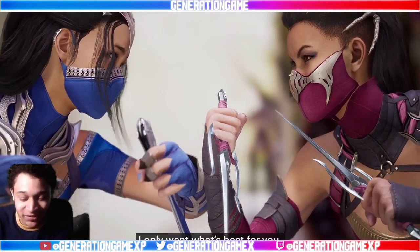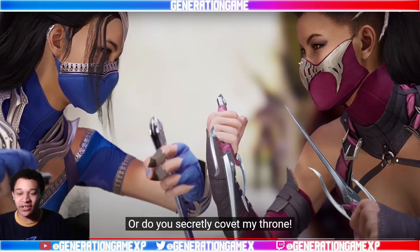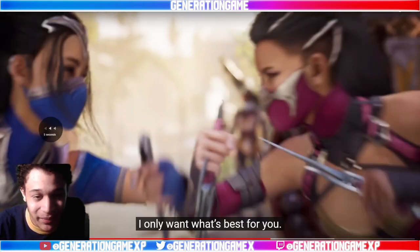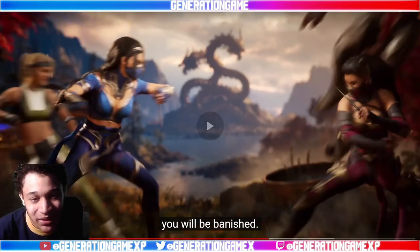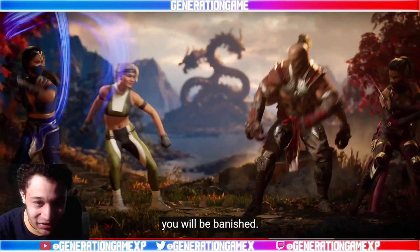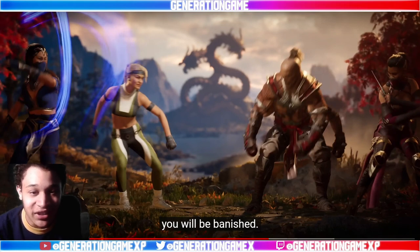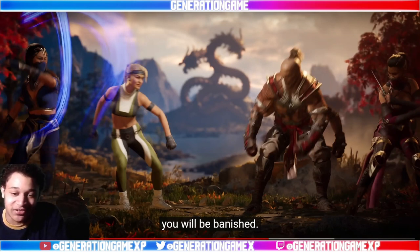Raiden looks a lot more solid this time around. Right here I honestly thought this was going to be the clash system returning from Injustice 2, where you wager meter and depending on how it goes you would either regain meter or lose health. But then we get to the character select screen and you can see Goro on the right side — so yes, Goro is a cameo along with Sonya Blade.